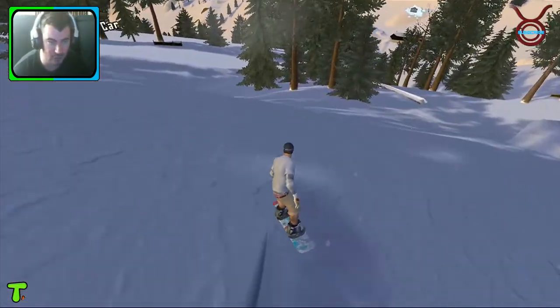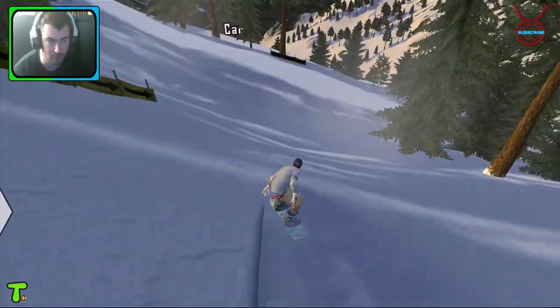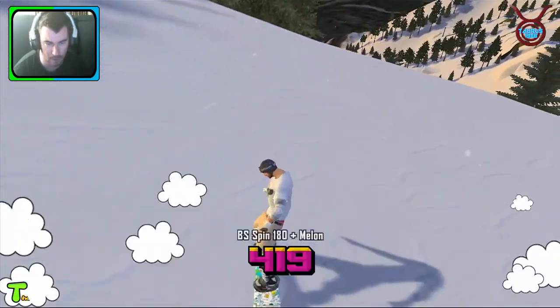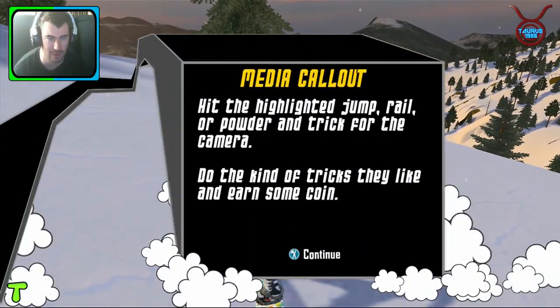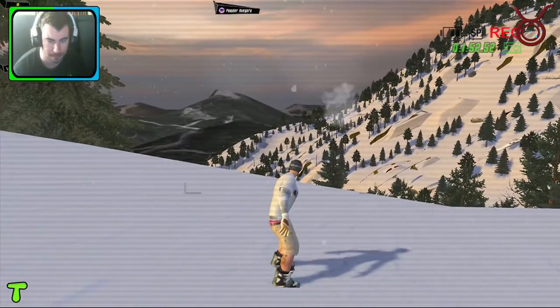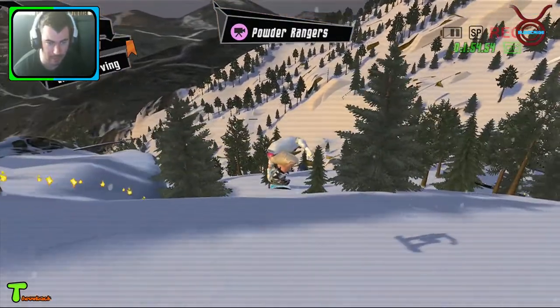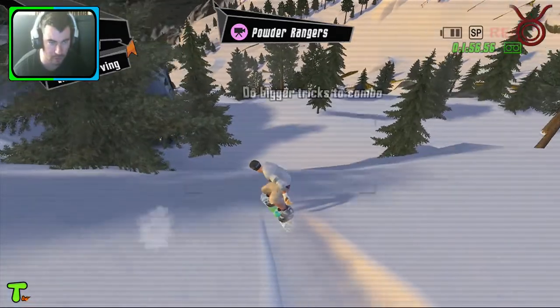You can also just do freestyle — basically just go down to the bottom of the hill and do tricks and practice all the moves, do whatever you want. So what's this one? This is a media callout — we're getting recorded and we have to hit a trick combo.